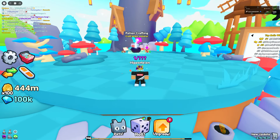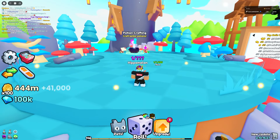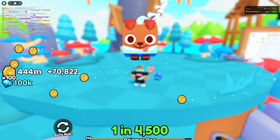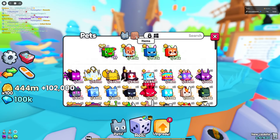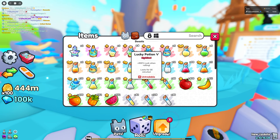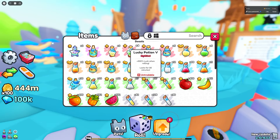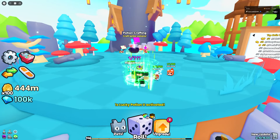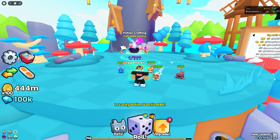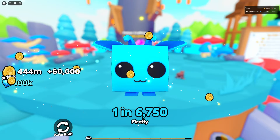To increase my luck further I can eat all the fruits — pineapples, oranges, and apples — which actually increases your luck. I'll eat the max of 30 for pineapples, same with apples, and I have 18 rainbow apples so I'll eat all of those. Even with all that I'm still getting around one-in-a-thousand rolls, occasionally one-in-4,000. I can increase it even more with luck potions — Lucky Potion 5 gives 300% more luck.